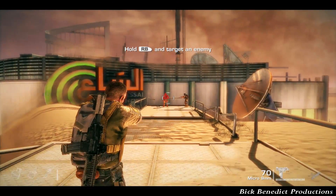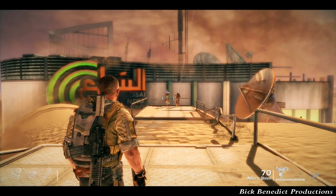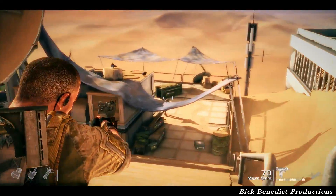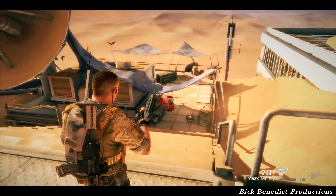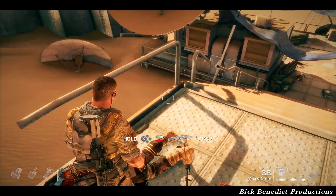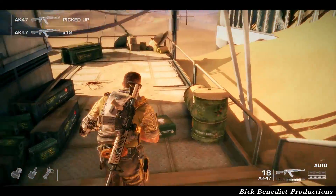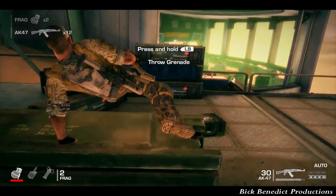We are currently on Chapter 2 of 15, entitled The Dune. This first part promotes stealth, but by the time your teammates have killed those two enemies, you've got a runner coming up and the jig is pretty much up. There's never really a stealth element going on in this game because it's not a stealth game — there are only small brief moments.